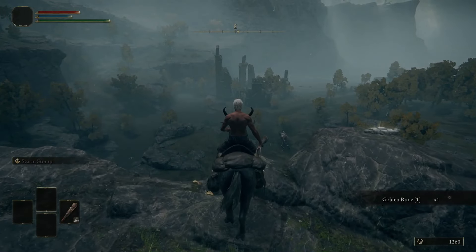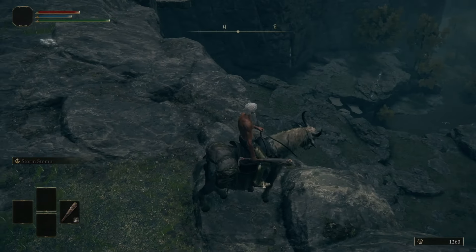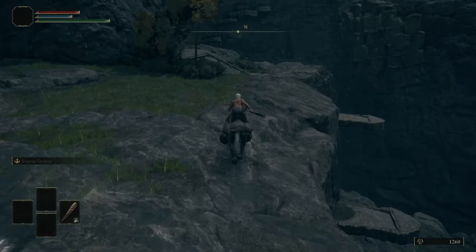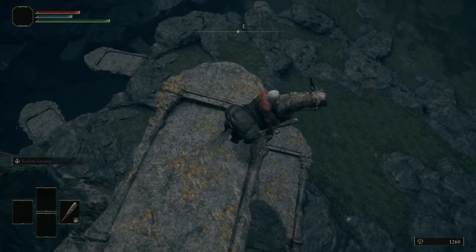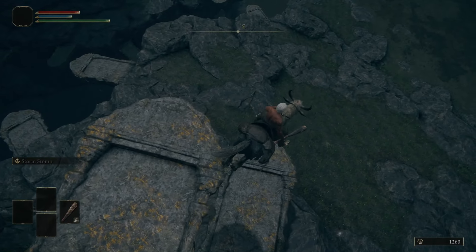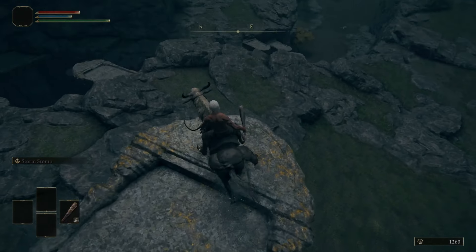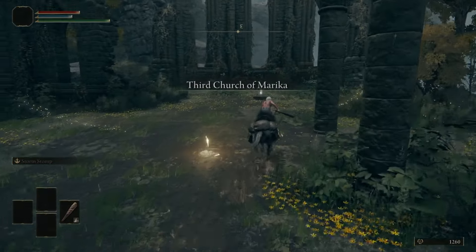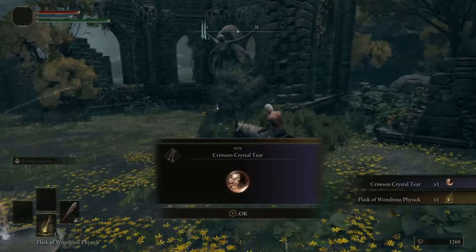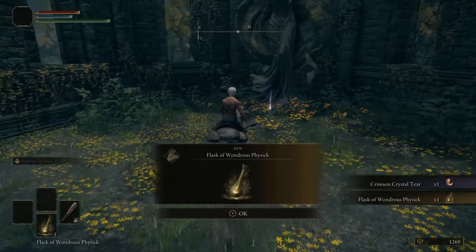After that, if you follow the edge of the cliff north, there's a little cliff you can drop down onto as a shortcut to get down to the Death Touched Catacombs. Inside, we're going to go into this semi-secret tunnel area and come around to grab the Uchi Katana, which has built-in bleed and is going to be useful for farming some runes in a little bit.